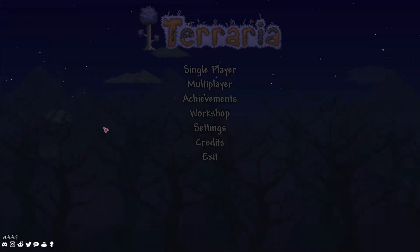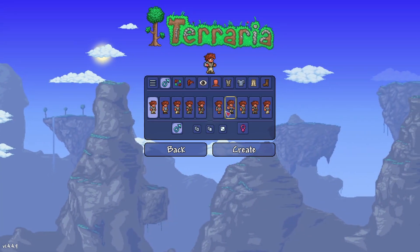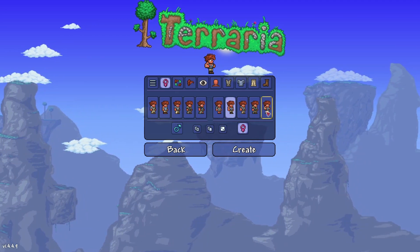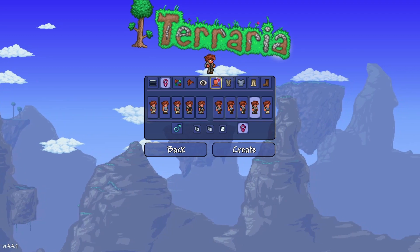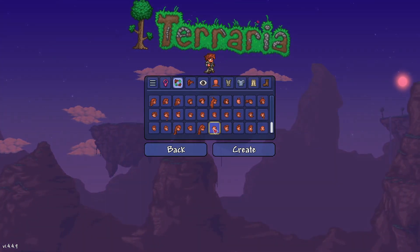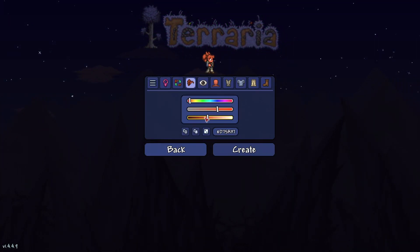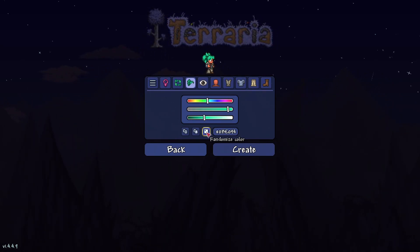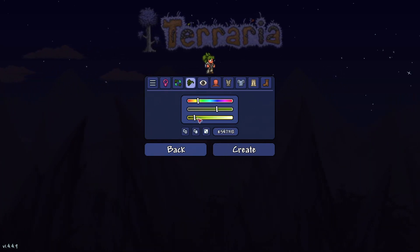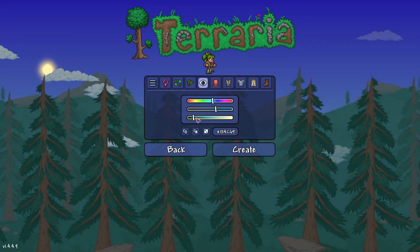Let's just get into it. I'm going to make a new character. I do like the robe so I'll go for that. I'm going to pick some hair — the wilder the better. That might be too wild, let's go for a ponytail. And I'll randomize until we get a boring green — let's make that slightly more green. Yeah, that's random enough for me.